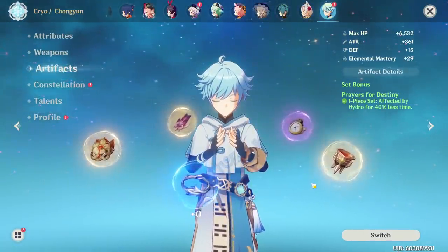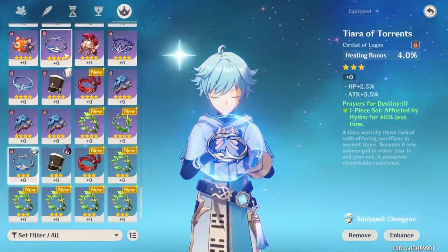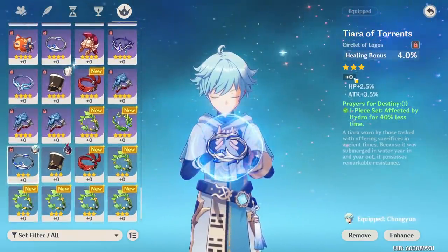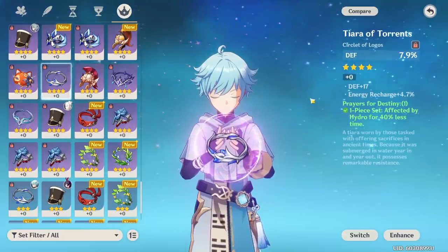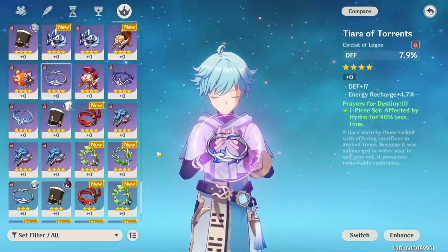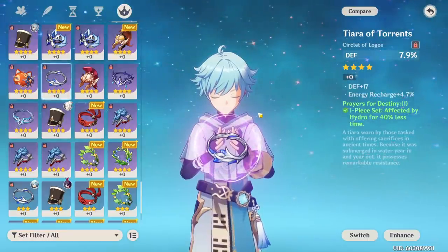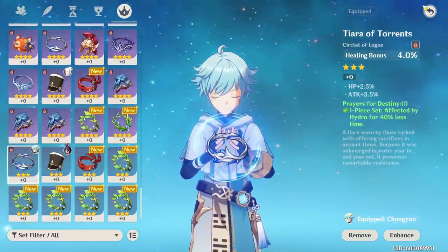I want to clarify before questions come in: this one-piece set drops from killing the Oceanid boss — I got two within three kills, a purple and a blue one. You can put these on your support characters, anyone but your DPS. You might think, 'Why run a lower-quality artifact for Abyss 11?' Yes, you lose some stats, and that's why you shouldn't run it on your DPS. But for shield breakers like Chongyun or support healers like Diona, it really doesn't matter — shields don't care how much damage you deal, they just take forever to break. So I recommend this one-piece set.